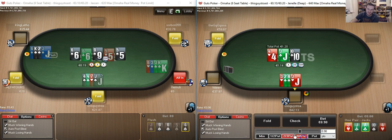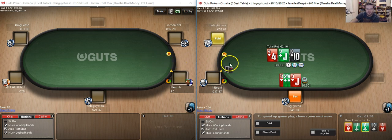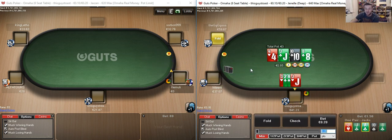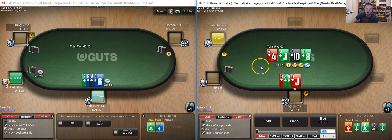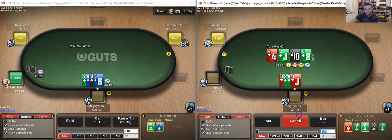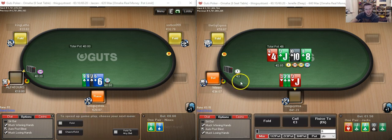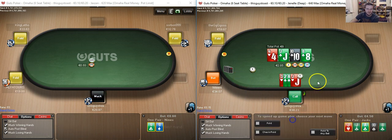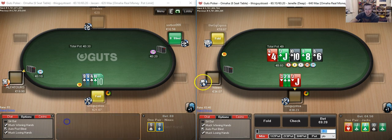Bare jack with two backdoors — again, pretty reasonable candidate to continue with. If we get a raise it kind of sucks but it doesn't mean we're going to be folding. We turn a flush draw but there are a good chunk of straight draws that have improved to either two pair or the straight. We're going to put this in the check range. And a pretty disappointing run out.